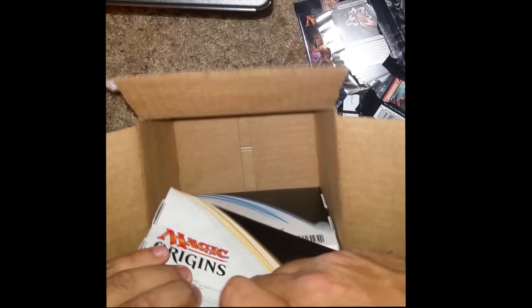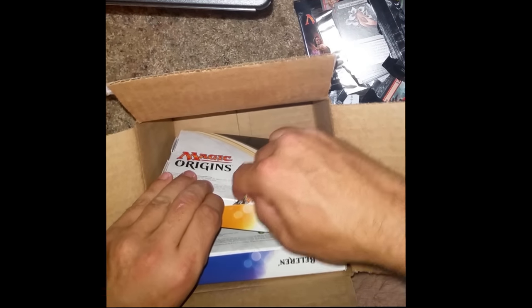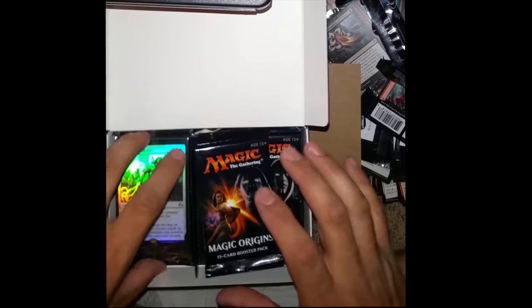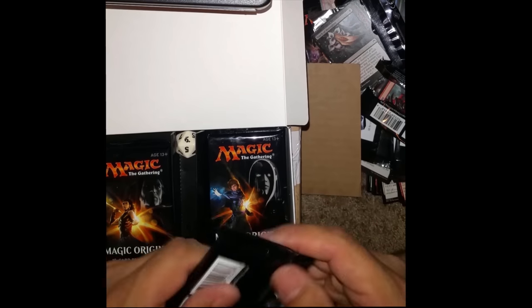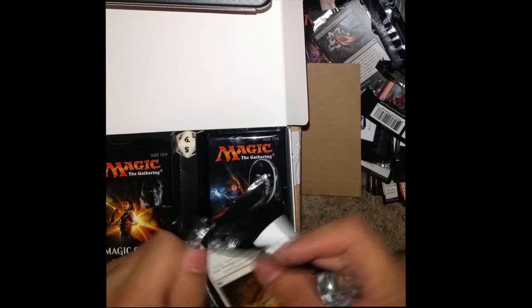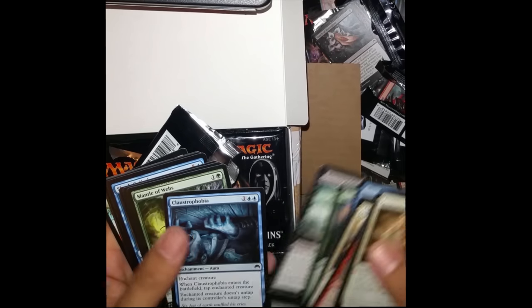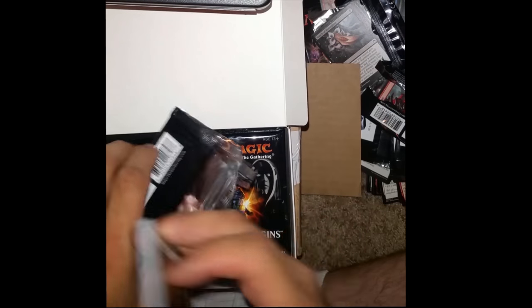Last time I opened a box and made a video I got the promo Gideon. Let's see what we got here. Gideon's Phalanx — I have probably four promos of that card. The pack wasn't sealed again. Maybe we'll get some more crimps. Nope. Then Evolutionary Leap.